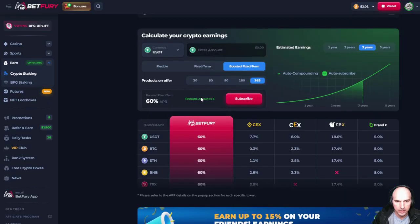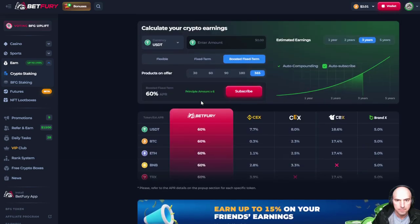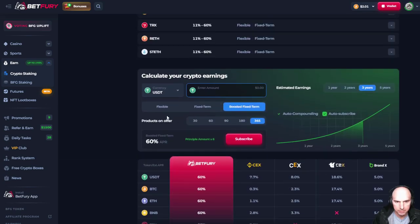Let's go down to this calculator right here. Boosted fixed amount at 60% — let's do $1,000. Over 365 days with auto-compounding, at three years that would be $1,800 on top of the $1,000, so you'd be getting $2,800, but you'd need to wager $6,000, which is quite a bit.